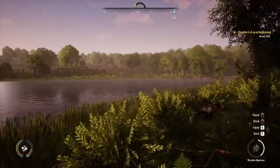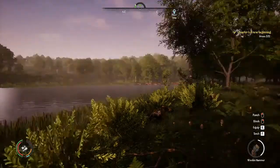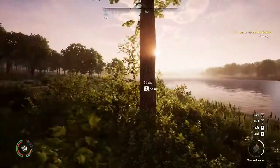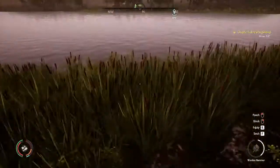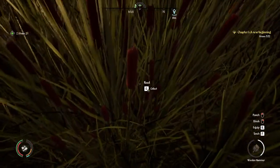Hey everybody, this is Baba Sean, and we are looking at Medieval Dynasty. Alright, if you're looking for straw, I'm going to show you where to find it. I found my way to a river. You just want to walk up these cattails, and as you look at them, it'll say reed. You go ahead and collect, and that'll give you straw.